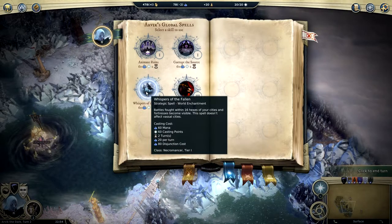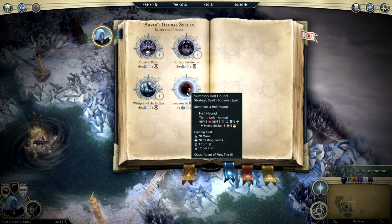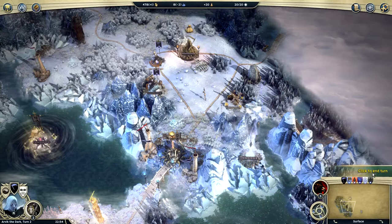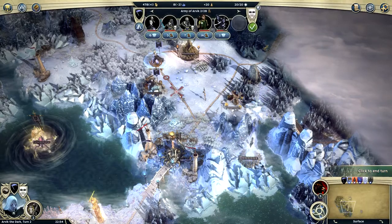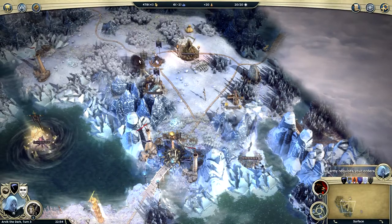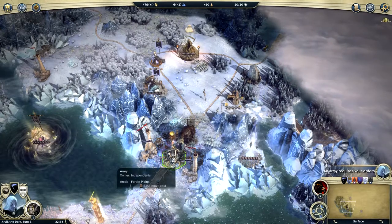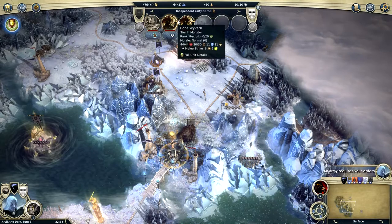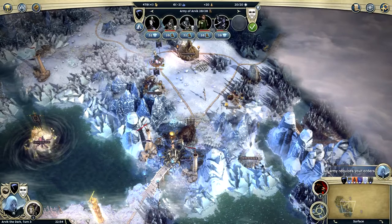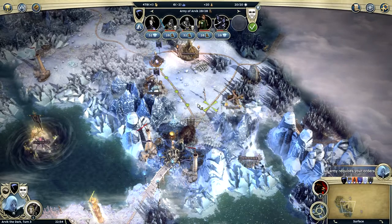There's a shiny thing in the middle of the sea. Whispers of the Fallen — battle spots within 16 hexes of your cities become visible; the spell doesn't affect vassal cities. I don't really know what a lot of these do. If we could take over this mammoth and use him as our own, that would be great. What do you got? Some bone collectors and bone vervins. I think we can attack with this group.